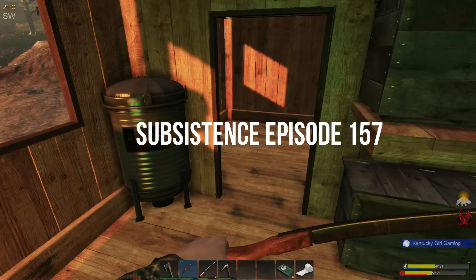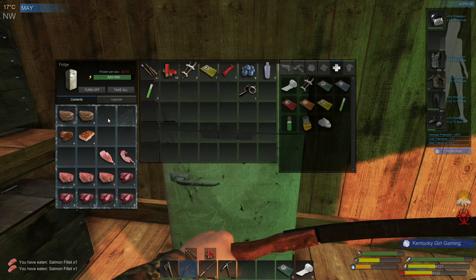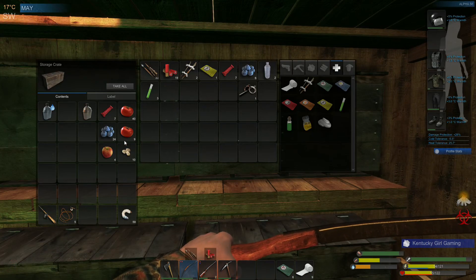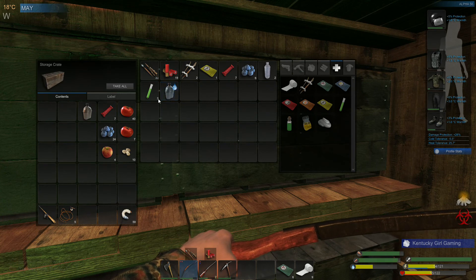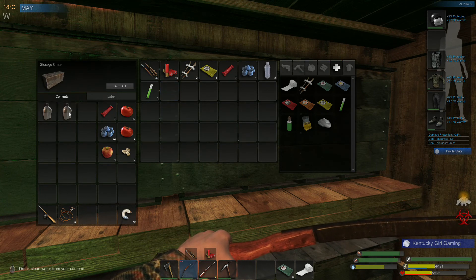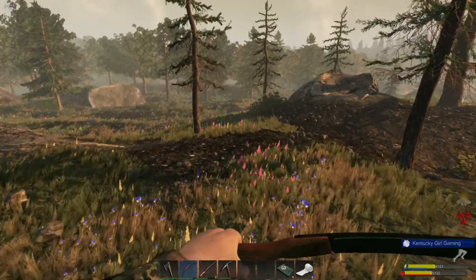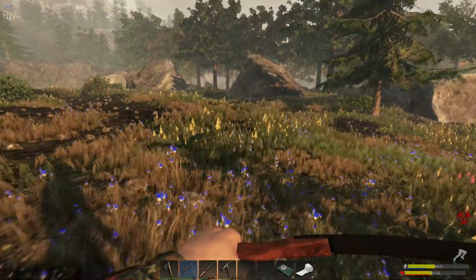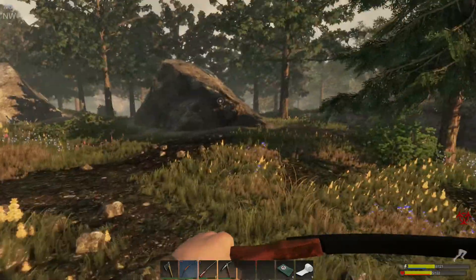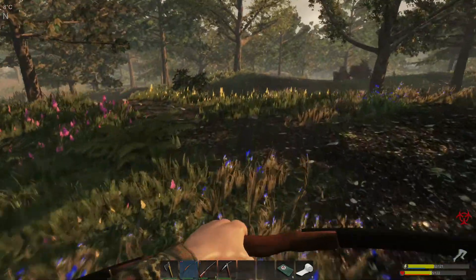Hello everyone and welcome back to Subsistence. We are cooking some food here, we did catch some fish overnight. We are starting this episode out the same as the previous episode with an infection — not great. We do have what we need with the exception of the kelp to clear this infection up, so let's see if we can get some kelp today. Hopefully it'll be a little bit easier to get from the pond up here.